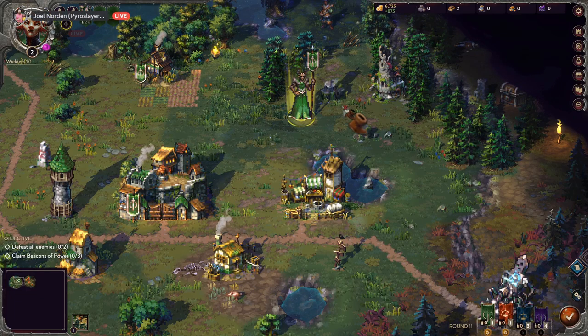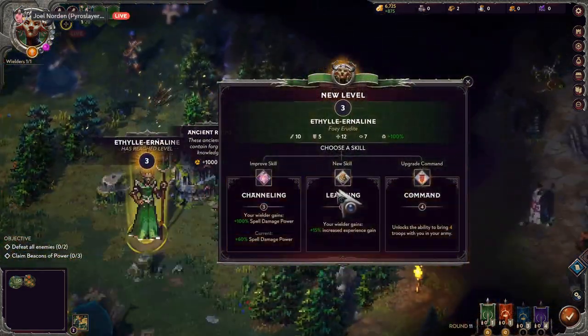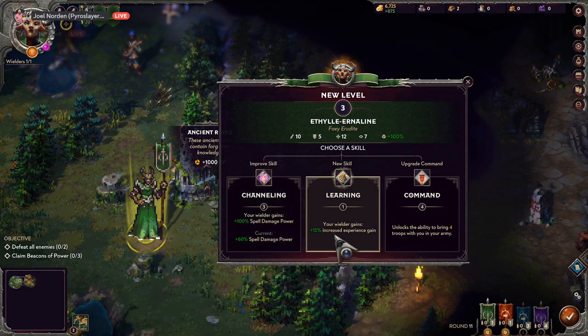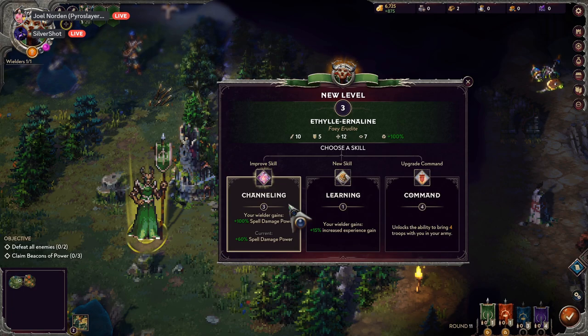Ancient ruins — oh sweet! 100 spell damage power, your wielder gains 15 increased gain, unlocks the ability to bring four troops with you in an army. And a bone scimitar — so there are weapons! Very cool. When you're on your wielder sheet it shows what you're equipping.